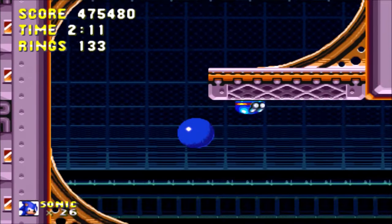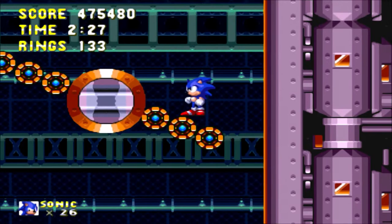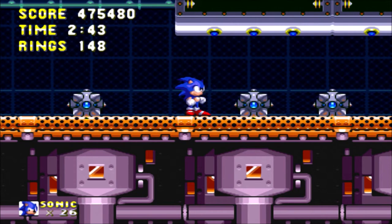I'll get through the obstacles with the Spin Dash. The first act is built for speed, certainly more so than Winged Fortress, which was more about platforming. Winged Fortress was also kind of the last level in Sonic 2, compared to this being the second level in Sonic and Knuckles, and the eighth level in Sonic 3 and Knuckles. Also, if I had jumped to the left there, I would have been able to go up to find another Special Stage.